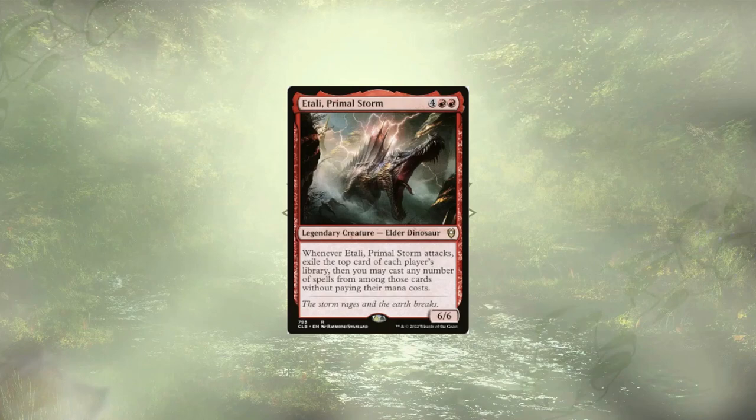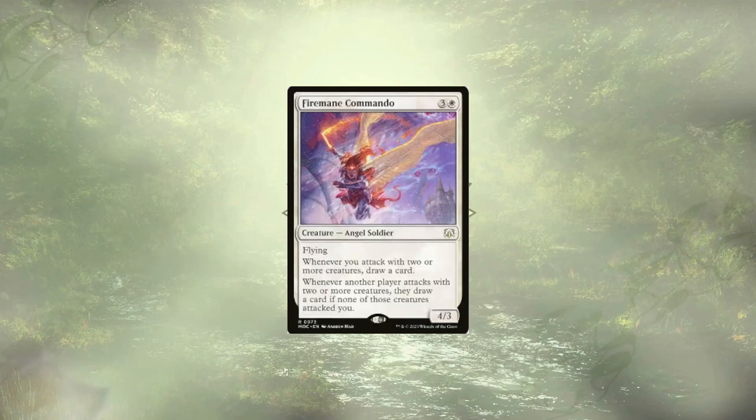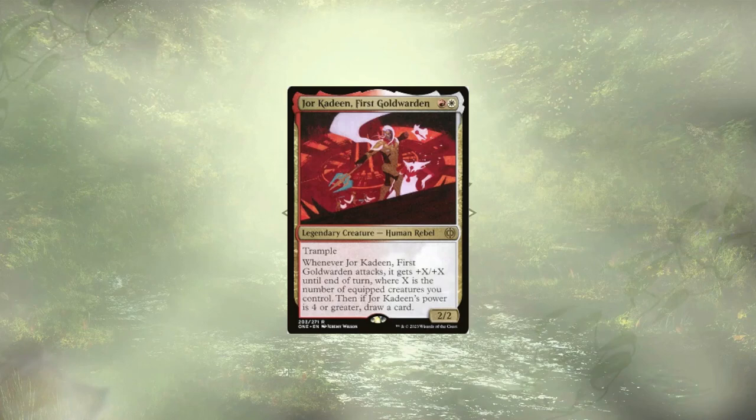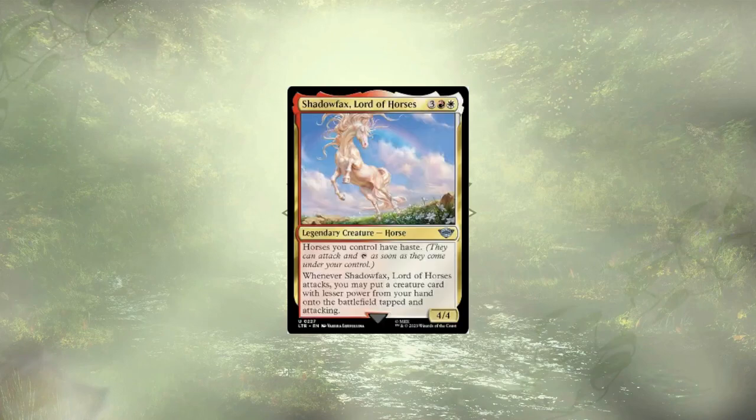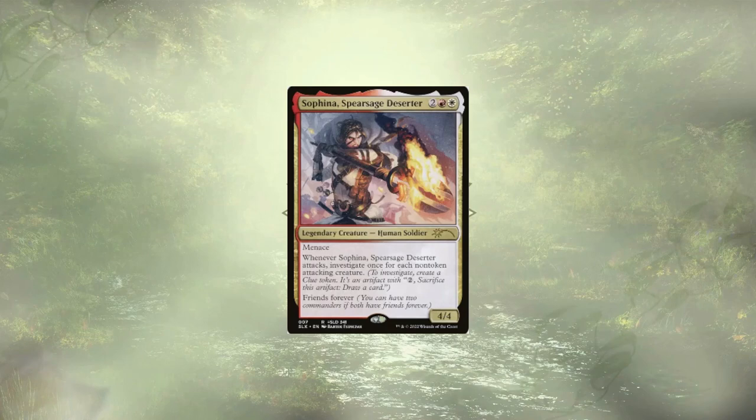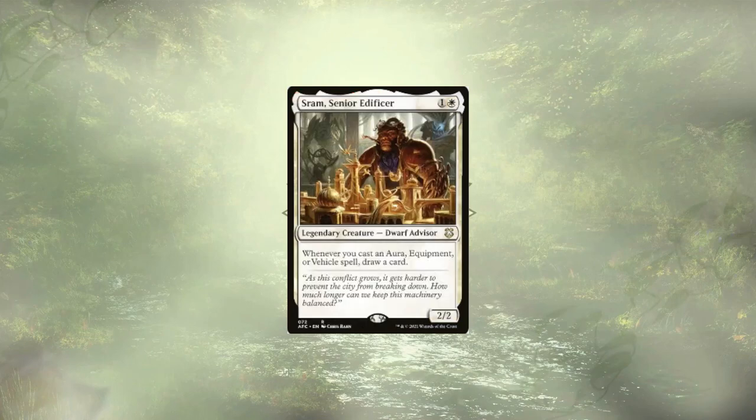It's Only Primal Storm is here with even more impulse draw, also with that large free discount. Firemane Commando is here with some regular card draw and bribes our opponents with card draw to not attack us. Jor Kadeen, First Gold Warden, grants us some card draw as well, dependent on having a creature equipped. Pure Steel Paladin lets some of our more expensive equipments be equipped for free, assuming we have three artifacts — and trust me, there's plenty of mana rocks in this deck. Shadowfax, Lord of Horses, can cheat out a lot of our smaller creatures. Safina, Spearsage Deserter, gives us some clues which we can pop to draw some extra cards when we have extra mana. Sram, Senior Edificer, is going to give us some card draw for casting all of those equipments.